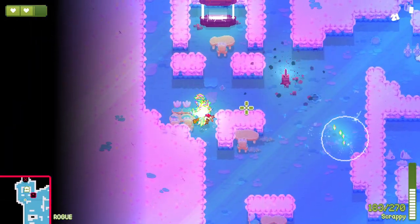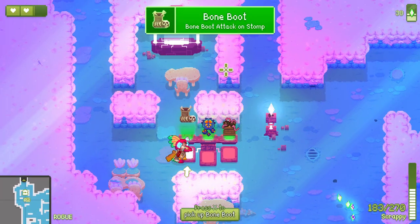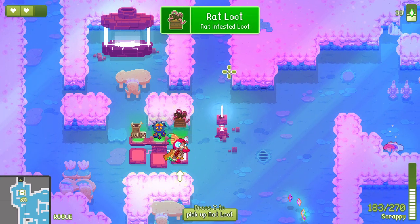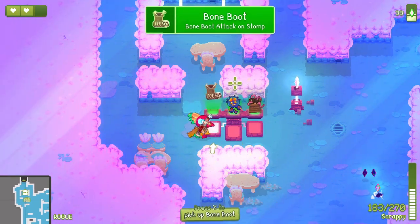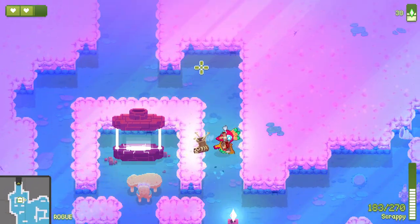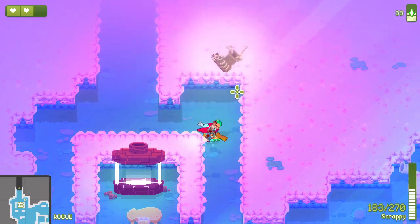Awesome. We get our extra currency and our item choice as well. Burn boot attack on stomp, stronger knockback, and rat infested loot. The rat infested loot was really good last time, but I want to see what these stomp items are like because I've not actually used these yet and I feel like they could be pretty good.